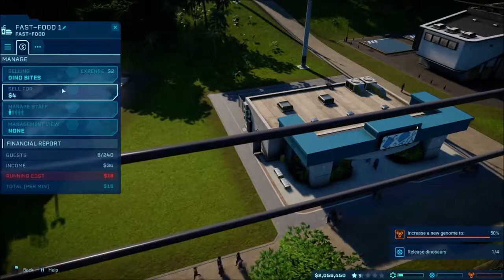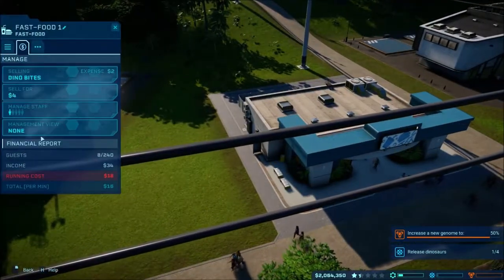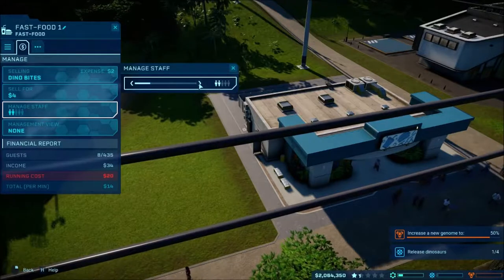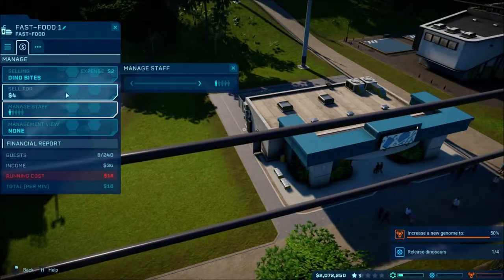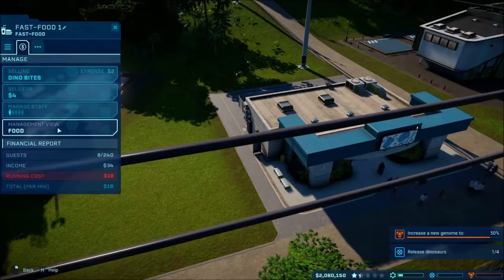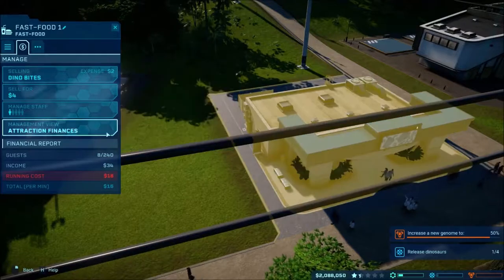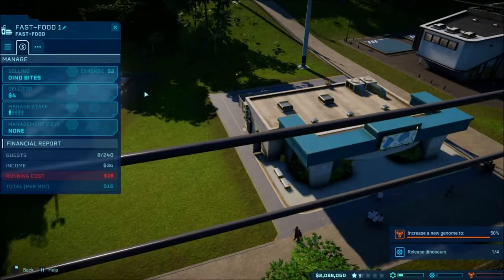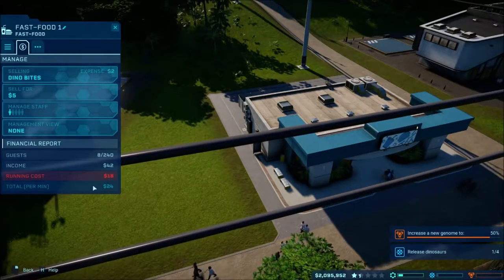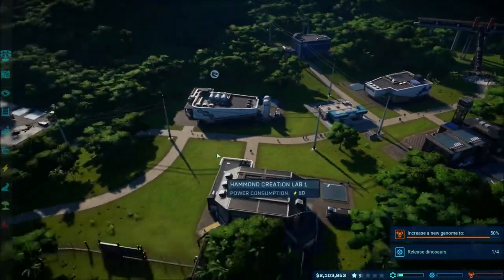How's our fast food doing? Are we making any money? Operational. Let's see - selling dino for two dollars. We don't want to be those horrible people. Let's increase the price to five dollars, sell for five dollars and see. We're making 24 dollars a minute and we're all good there. It's a little expensive, but we're in a dino park.